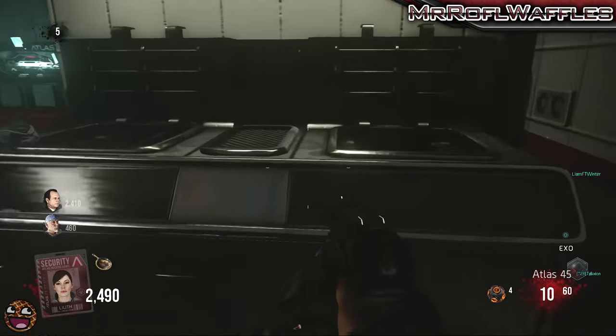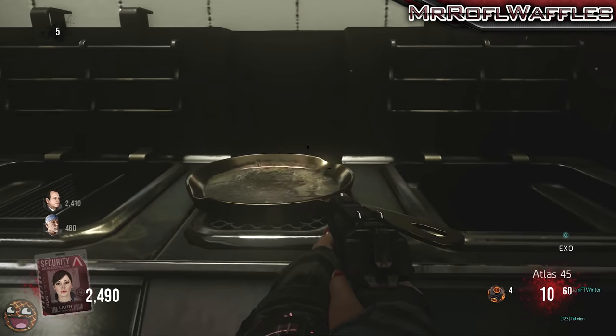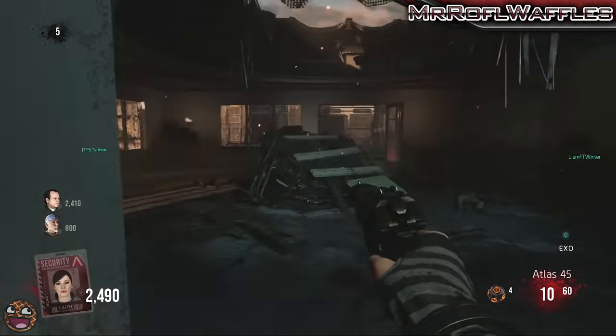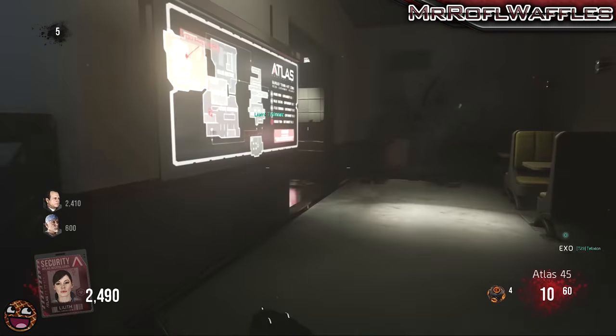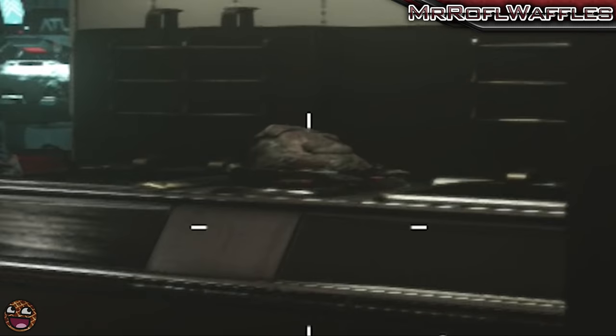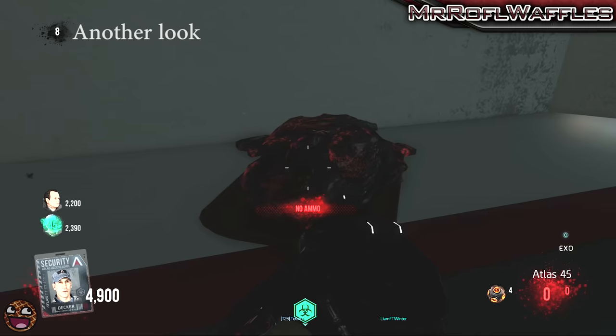Once you've picked the pan back up, go to Burger Town and place it down on top of this oven. At this point, you need to find four pieces of meat. One of them spawns on the map at a time and the four locations will be somewhere in Burger Town, Value Voltage, Atlas Command, and finally the sewers.